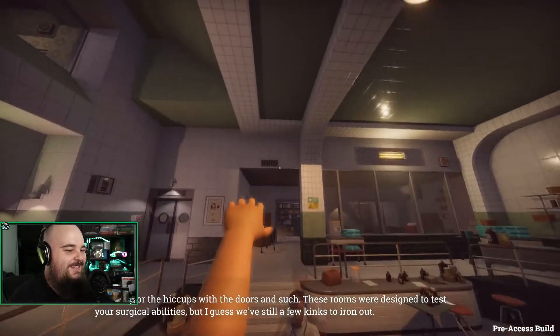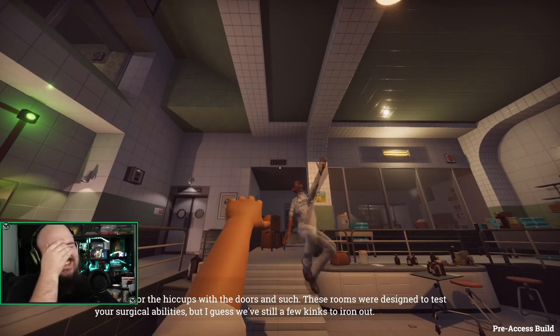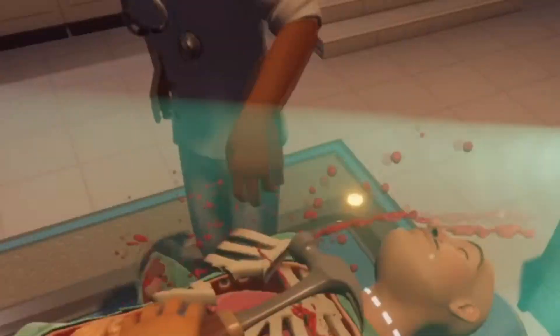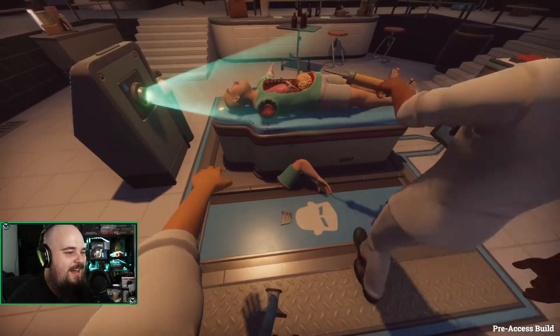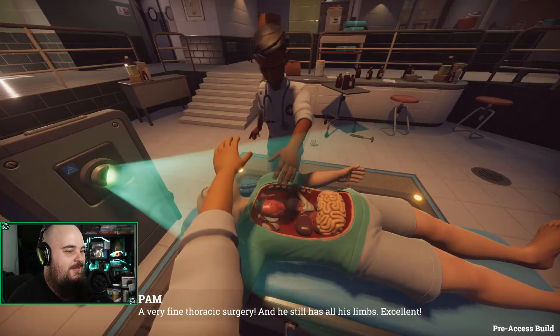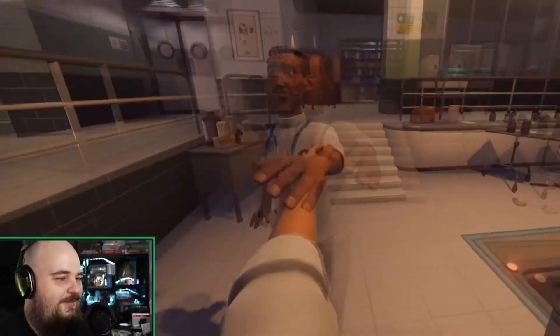Hey, we did it! I'm sorry — it kind of looks like we're doing Nazis. These wounds were designed to test your surgical abilities for time. Here, I'll pat you on the head. The arm again — the arm popped off again. Blood transfusion. I'm going to put it into his... you guys are going to get mad erections. There it is, dude. High five.